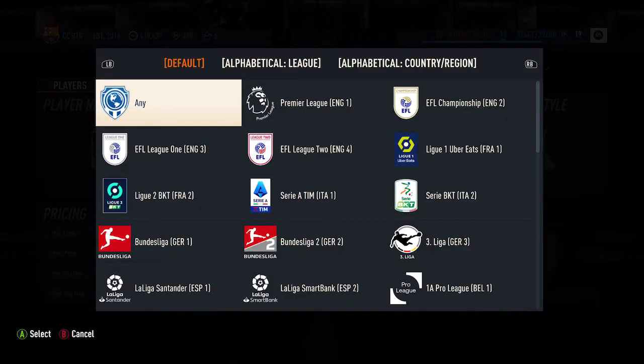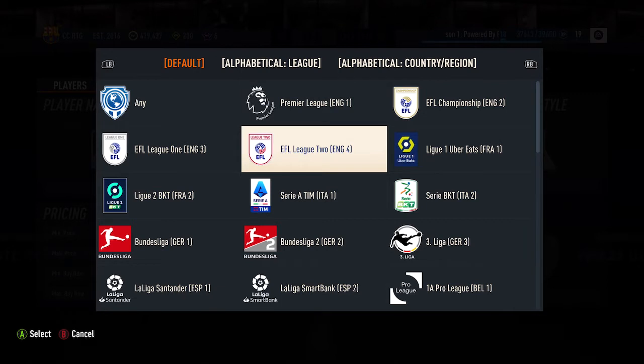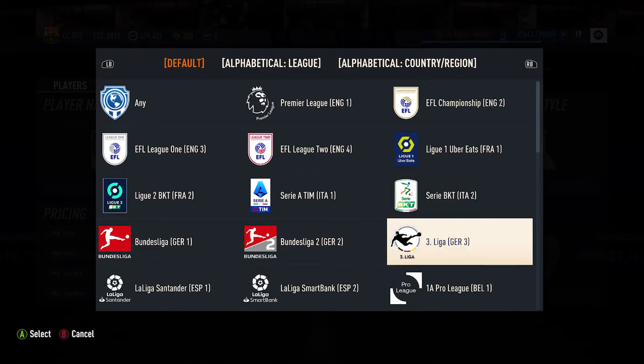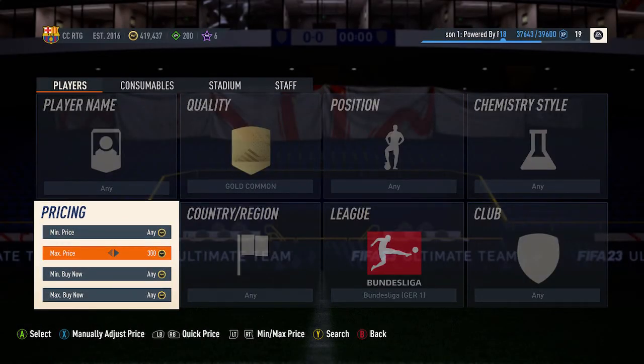If you buy 100 common golds from every single major league, and a few minor leagues as well just to make sure you have some in your club, you can do basically any SBC unless it's a club one. The only ones that specifically make it hard sometimes is when there's a club requirement, but besides that you just go through here. I already did all the other leagues, I just have to do Bundesliga here.